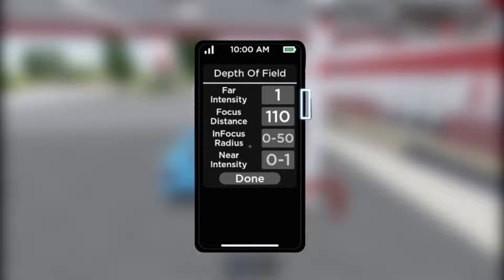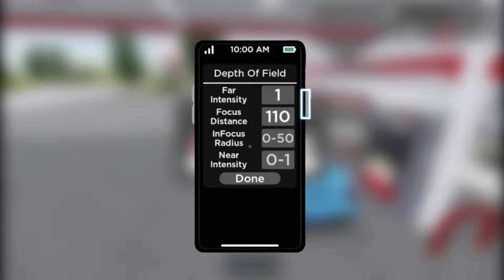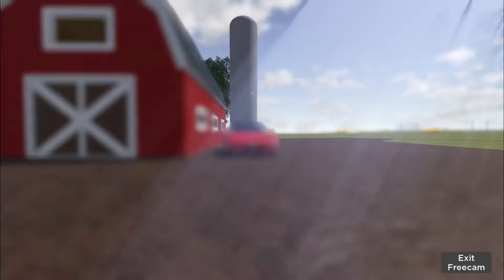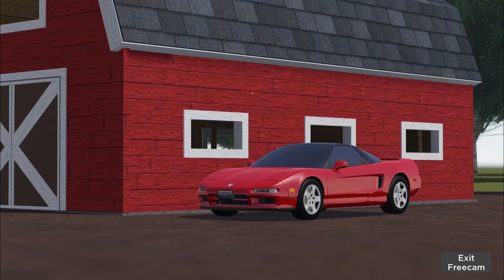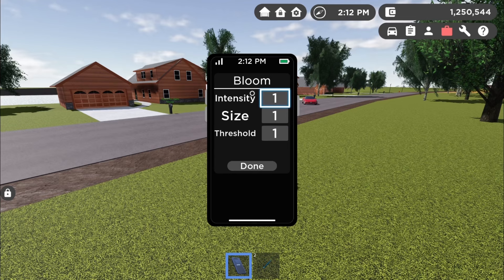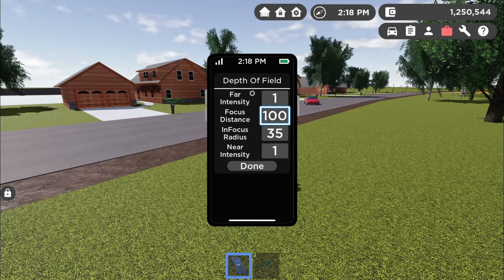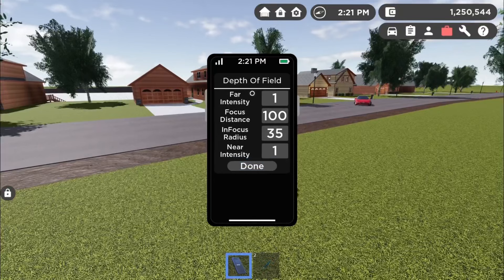Blurring out the boring stuff in the background looks nice in the picture. In-focus radius is the blur in front of you — if you go next to your car without zooming, the car will be blurred out completely, and you have to zoom in to unblur it. Near intensity controls how much it should blur the thing in front of you. For my example shot of the NSX: bloom everything on one, far intensity on one, focus distance on 100, in-focus radius on 35, and near intensity on one.